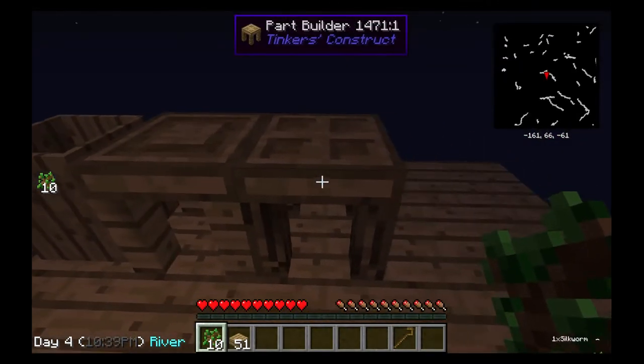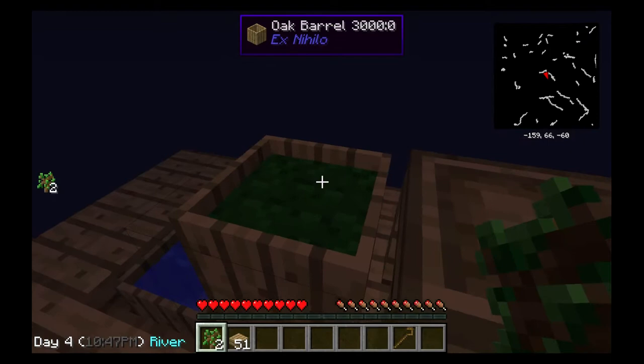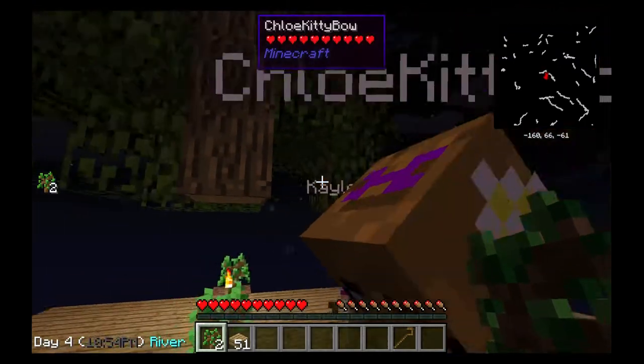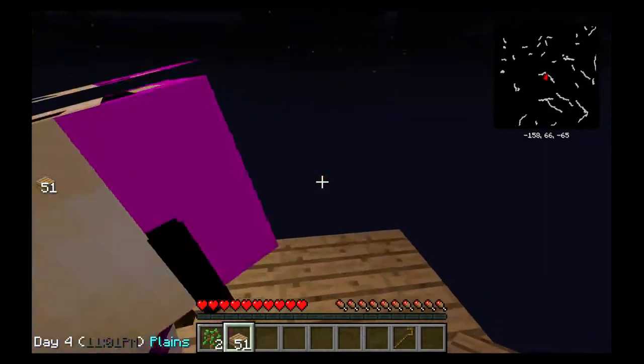We are getting a part builder and a stencils table — a stencils table, that's awesome! I am cutting down the tree. There you go, get another piece of dirt going on. Daddy, I am putting the book in the chest. Yes, thank you Chloe. Chloe Cable! Well, Kaylee goes and cuts down my tree — thank you very much, Kaylee.